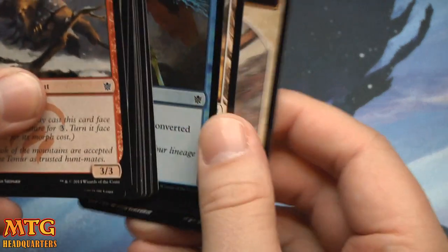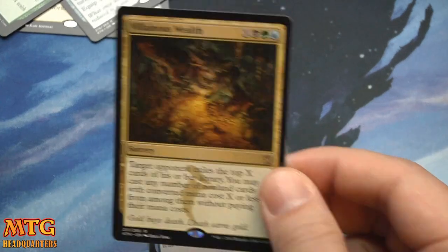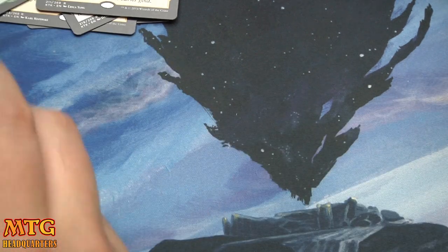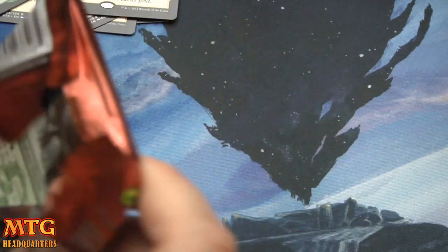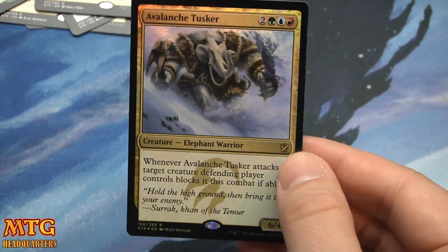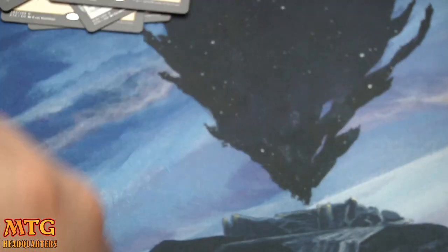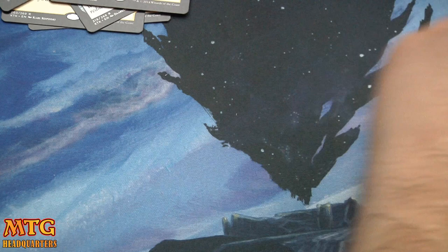I have a feeling that the box with the planeswalkers in it will have fewer fetch lands. That's just based on anecdotal evidence. A foil Avalanche Tusker is our foil rare, and our rare rare is Thousand Winds. Our foil rare was not a fetch land, so that's a thing.